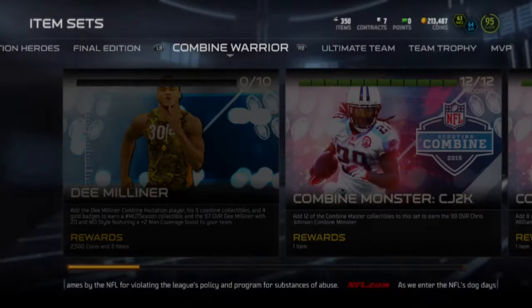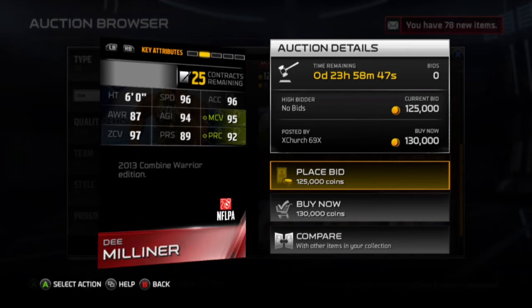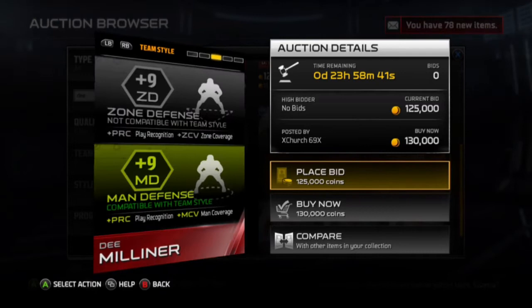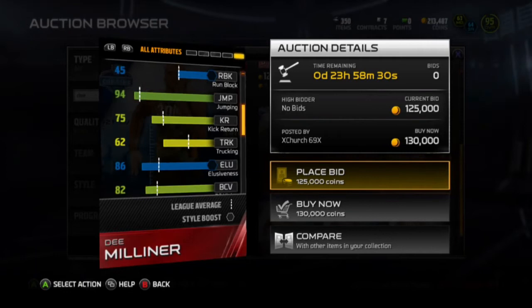I'm going to show you the 97 overall card - plus 2 man coverage, zone defense and man defense. 6 foot tall, that's awesome. 96 speed, 96 acceleration, 94 agility, 95 man coverage, 97 zone. All around amazing card. Strength is absolutely great. 85 catching - speed and acceleration is pretty good.